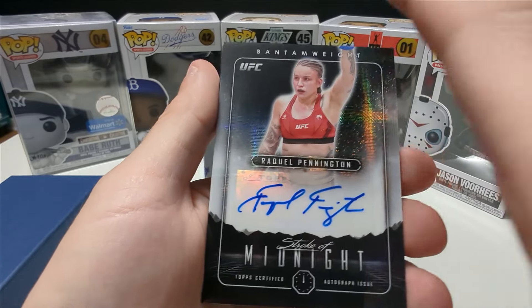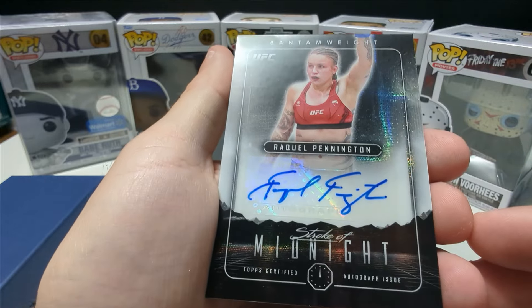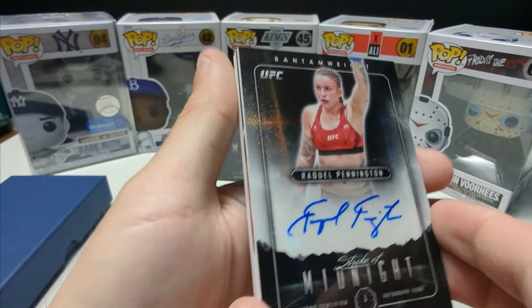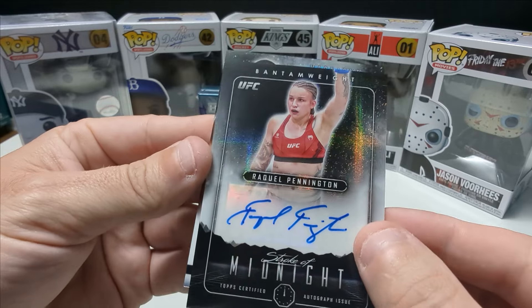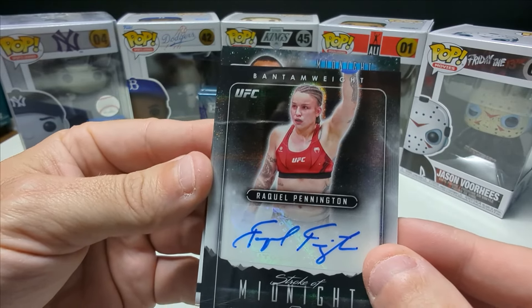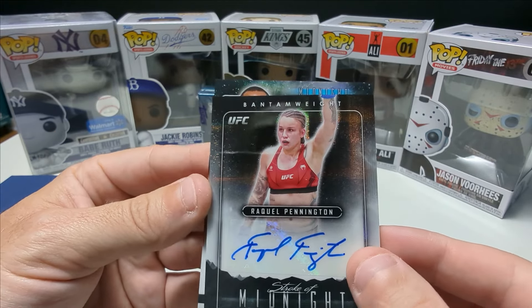Pulling another one from the back — 114 out of 125. That's sick, the green! Oh, I love it. Davidson Figueroa, just choked out Cody Garbrandt. Solid. I love that — some solid cards in this box, I'm pretty happy with this so far.